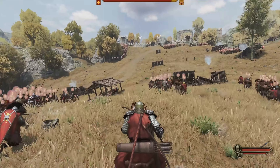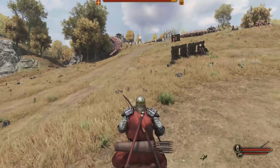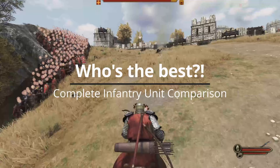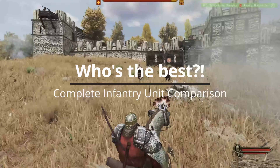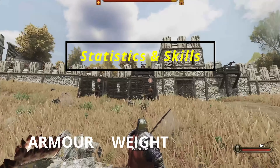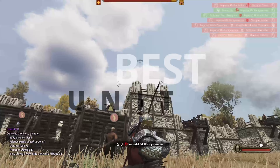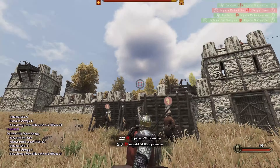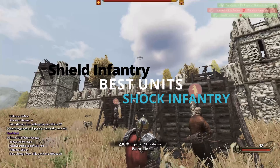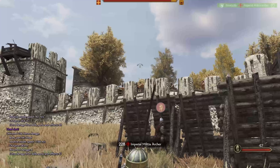Good morning, good afternoon and good evening. I hope that wherever you are and whatever you're doing you're having a fantastic day. Today I'm going to take you through all of the infantry units in Mount & Blade 2: Bannerlord and compare every single one of the stats that matter along with their armor, their weight and their weapons, so that we can hopefully identify the best unit for each category. We're going to be looking at shield infantry and shock infantry, i.e. two-handed, and hopefully by the end of this video you'll know exactly who you should be using and why.